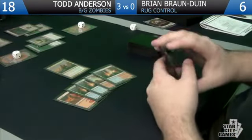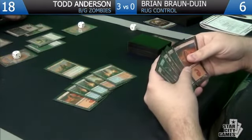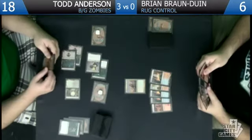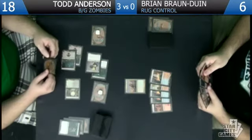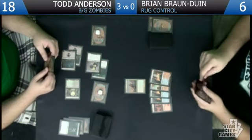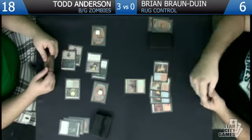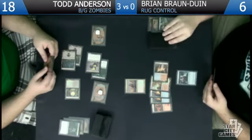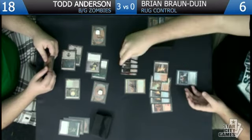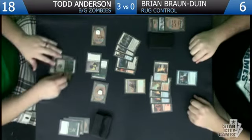At least he'll be down to four and have to chump-block with a Huntmaster. That might have been bad making my troll vulnerable since it's so good against you. You do need a Mortars and a land and you're still not in a great position after that. We just have two Thragtusks and we're dead. Pretty sweet lands.